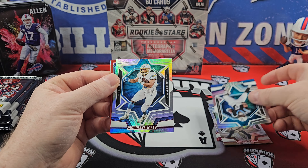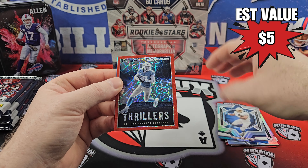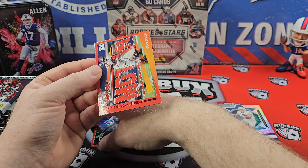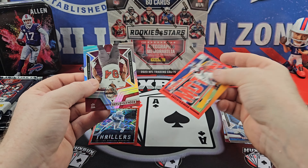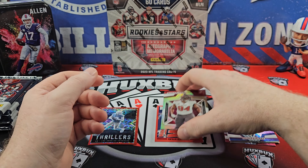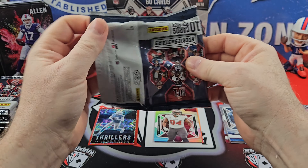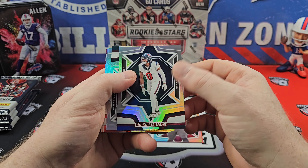Miles Sanders. There is an Austin Eckler. And our first Optichrome is going to be a laser of Justin Herbert on the Thrillers. Sticking with the red theme here. A red Man in Motion of Saquon — which Saquon is going to be a free agent. By the time you're seeing this, free agency should have already started. A lot of big names out there. We'll see where they land.